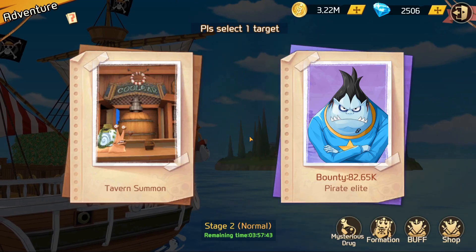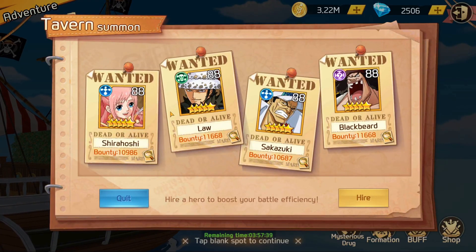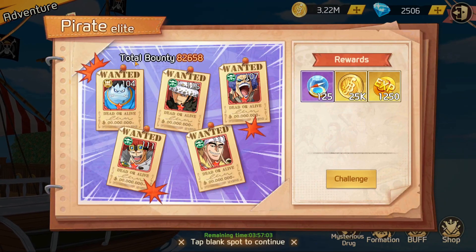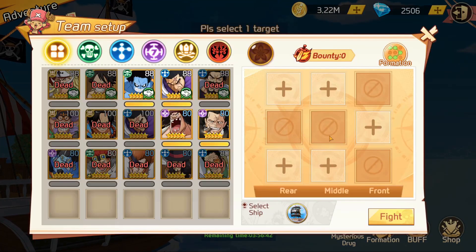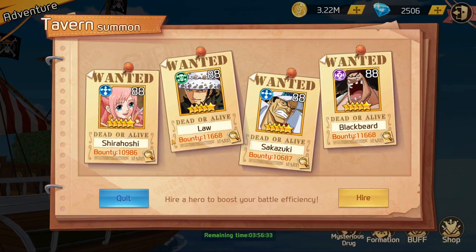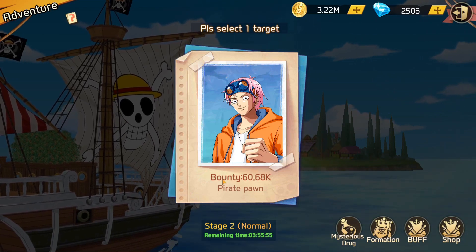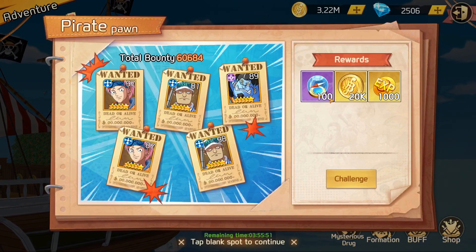Adventure mode is working your way through facing higher bounties. You can do tavern summons — if your team dies you can pick up new recruits, hire them, and they add to your team. But I think when you do this the overall bounty of the enemies you face lowers. Over here you can see the total bounty you're facing. If you're familiar with their abilities because you already pulled them, you have an idea what you're up against. If you hire in the tavern, the bounty drops and the rewards decrease by about 25% and the total bounty by around 20,000.